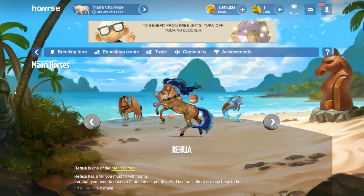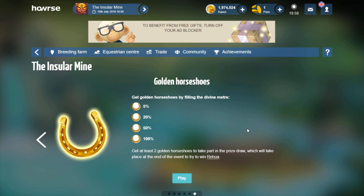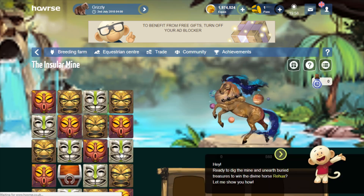I like this divine, it is nice. I just don't know if I'm going to try to complete this or not. And of course we have the golden horseshoes — get at least two golden horseshoes to take part in the prize draw. To get your second golden horseshoe, you have to fill up the divine meter by 20%. So let's get started with playing.